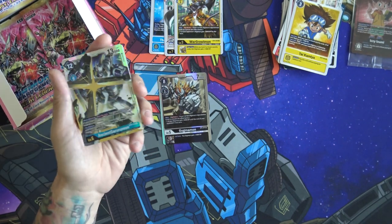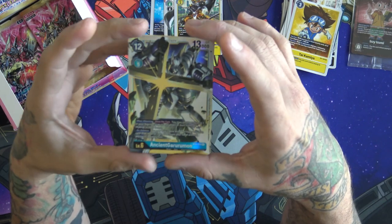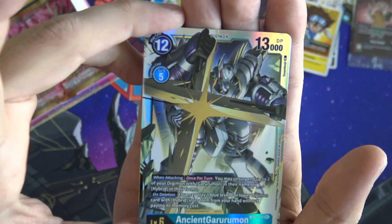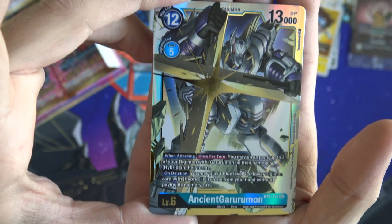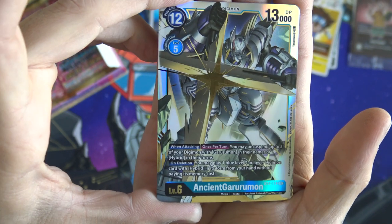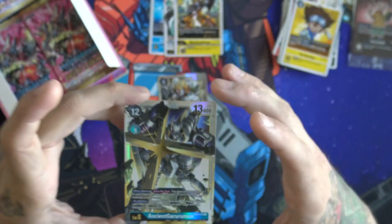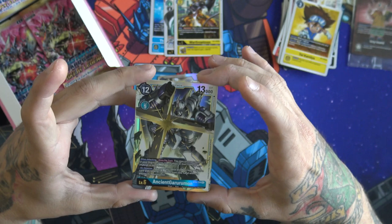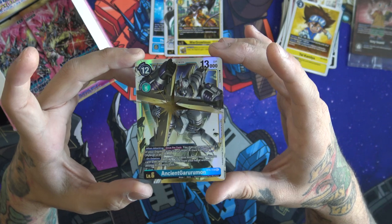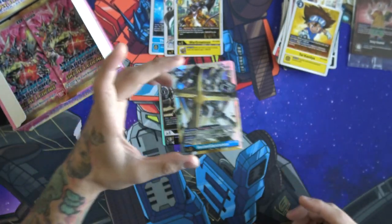We got an egg, we got a Tai — whoo, here we go! Oh, even well — that's okay. Not better than a Lucemon, but exactly what we were wanting to get. Oh man, it just does not want to focus — there we go. We wanted that Gururumon! Look at that, and that art is super pretty too — the secret art, the other alt art is really pretty, which is the one I have. Getting our first secret rare on camera for this game — that just looks so gorgeous!